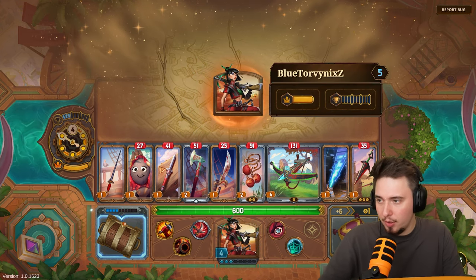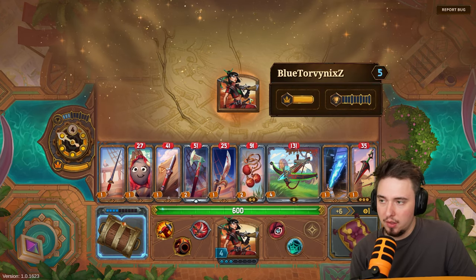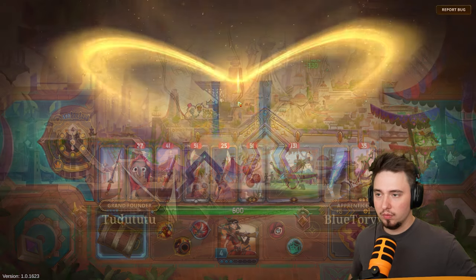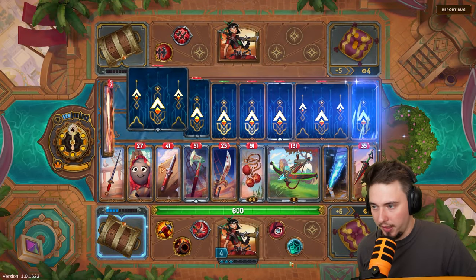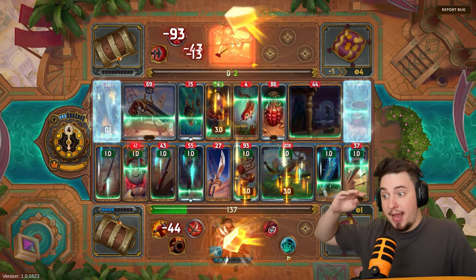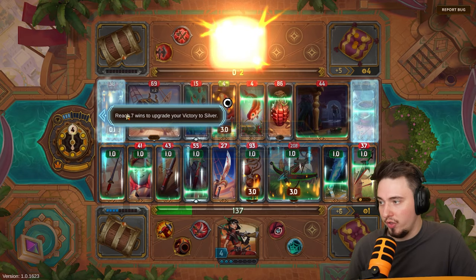I need to start winning the fights against NPCs or I'll fall behind. This opponent is level five and I'm level four. I'm not looking good even though I've had flawless victories against players. Apprentice merchant Blue with four rings — let's go. He's got a lot of items and I'm a bit scared. Oh my god, we won but it was close! We ran out of ammo but we made it. Four wins — bronze victory!